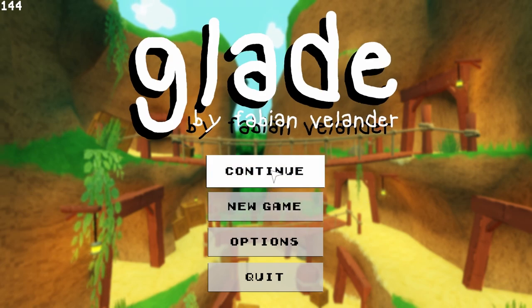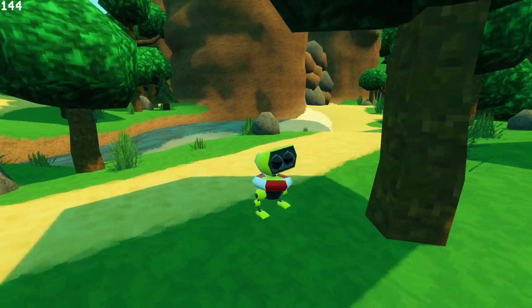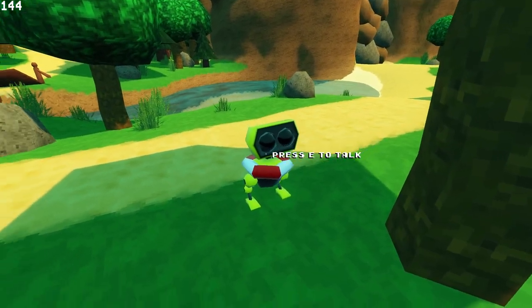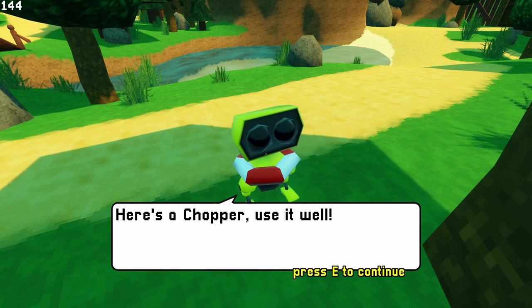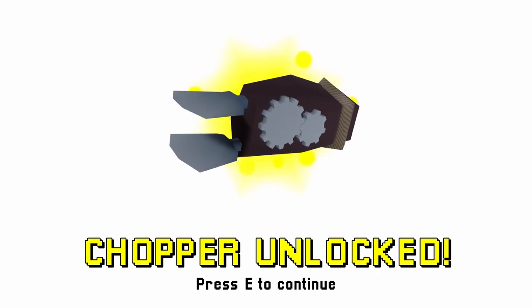Another Glade devlog. Let's see what I have done since last time. For testing purposes I've made all the dialogue much shorter. So let's just talk to this guy. Here's a chopper, and we get this — a chopper unlocked screen.